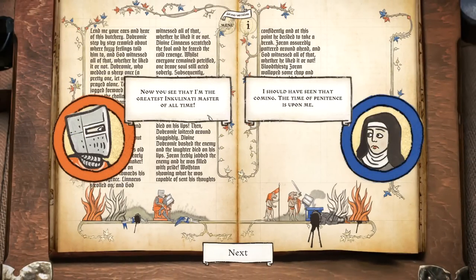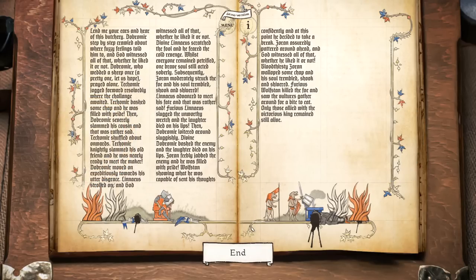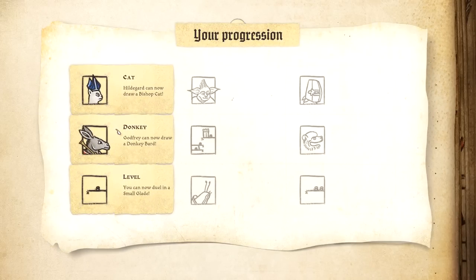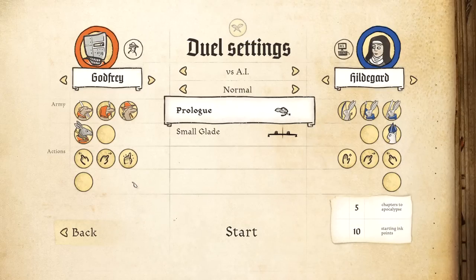The time of penitence is upon you — be penitent! Although the demo version lacks real character progression, you will get new beast actions and battlefields after a few duels. So now we have a cat or a donkey: Hildegard can now draw a bishop cat — a vicar of the fur, as it were — and Godfrey can now do a donkey bard. We can duel inside the glade. We've added new things to our overall docket of characters.